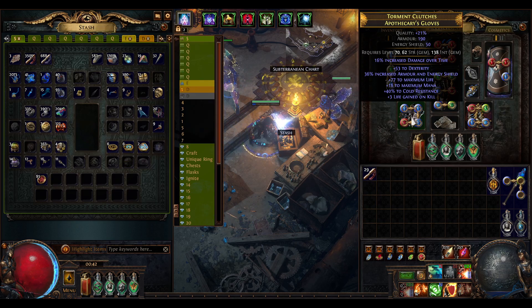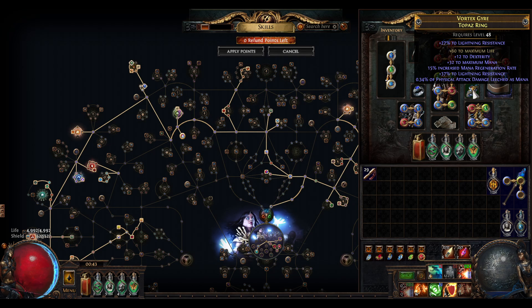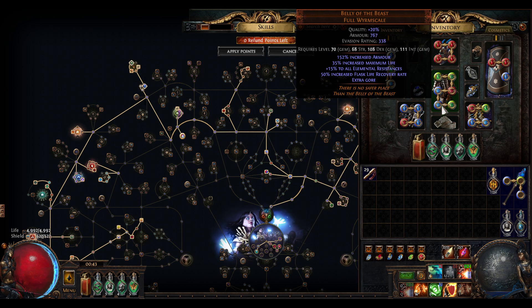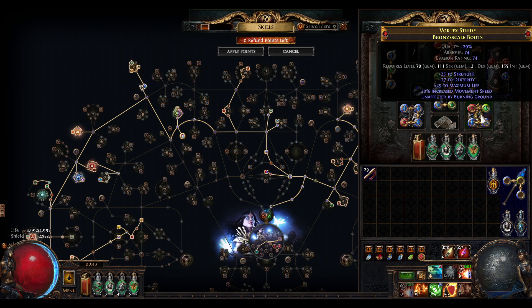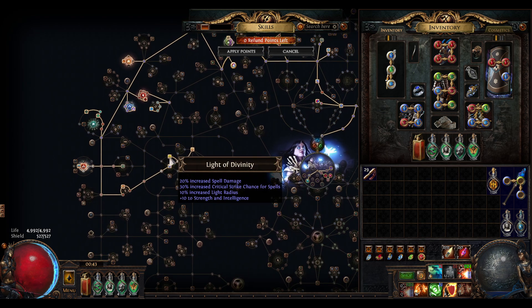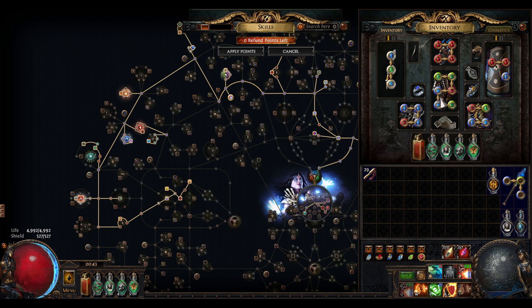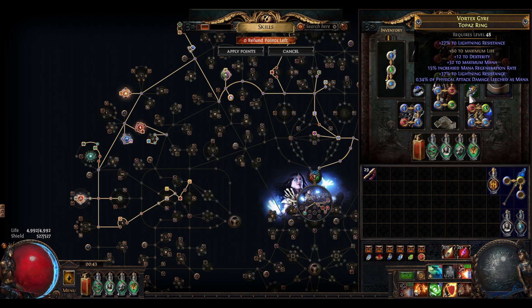I've made some upgrades on the gear. I've rolled these gloves with dexterity, life, and cold resist. I needed the dexterity so I can get rid of my passive point here. I also got some strength, I think it was on the boots from yesterday, so I don't need strength anymore. I am using this node right now because the increased critical strike chance for spells helps our elemental overload to proc. I also got this fractured life ring.